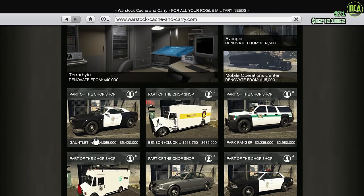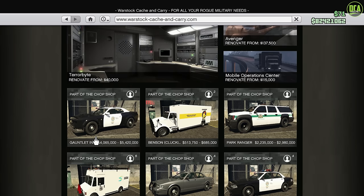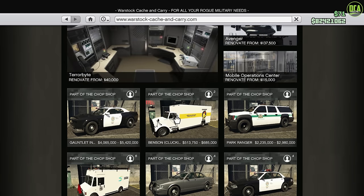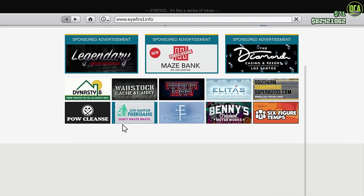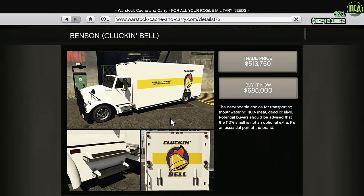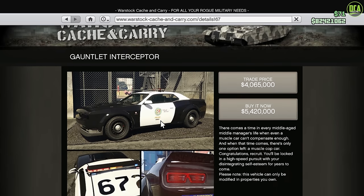Rockstar did market this new mini Farm Raid Cluckin' Bell thing as a new update, but basically it is just a drip feed from the original update. Anyway, Gauntlet Interceptor. We also got the Cluckin' Bell Benson and the Canis Terminus — all three released at the same time. In the last video I already did the Terminus. This one we're focusing on the Gauntlet Interceptor. I don't think the Benson needs a video; that's just a Pegasus vehicle.